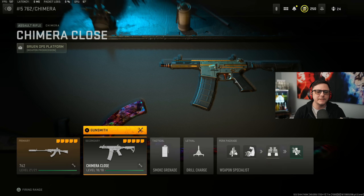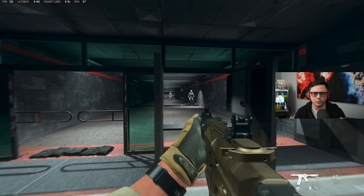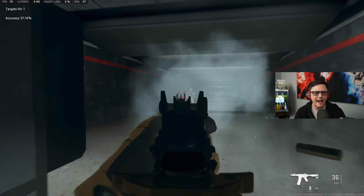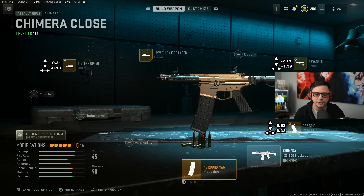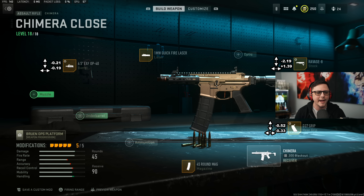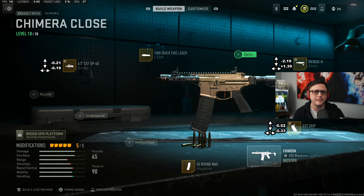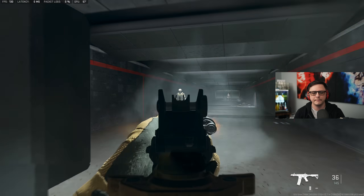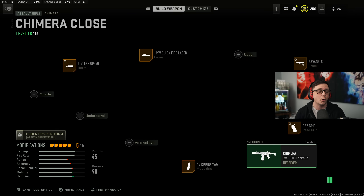The Chimera is 100% built for close range. It has snappier aim-down-sight speed, which is a plus. The problem with this gun is you really don't have a bigger mag, so it's not something you build for long range. You could go integrated suppressor but then you lose bullet velocity and use up an attachment slot. Overall, it's built for aim-down-sight speed to hit your shots, and strafe speed isn't the greatest since it is a rifle, but overall it's pretty solid.